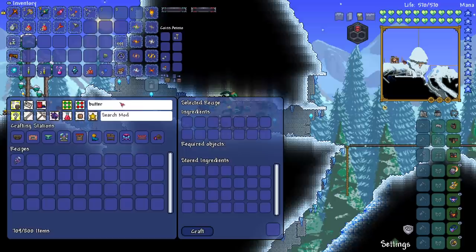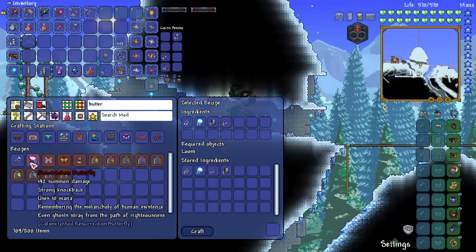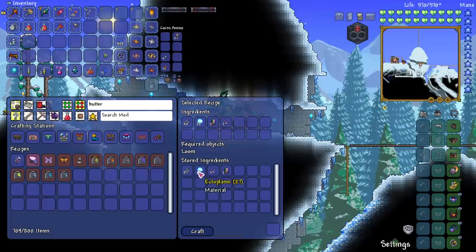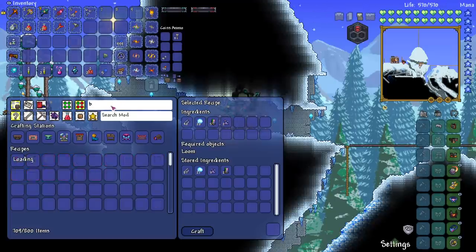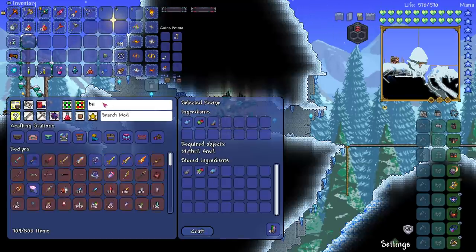If we have a little look at it here, we can see — oh wait — it's called the Resurrection Butterfly. So it uses silk, ectoplasm, butterfly dust, and life alloys. All we need to do is make a couple of life alloys and we're good to go. That was a very easy recommendation, thank you very much. Let's see how it is.